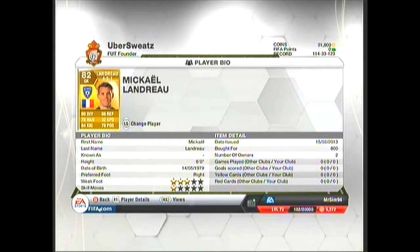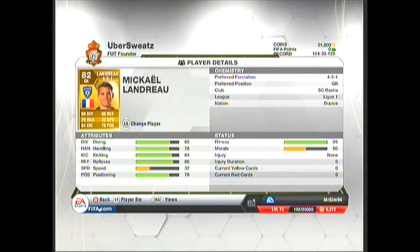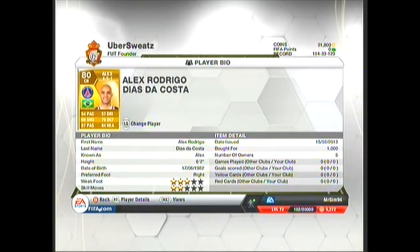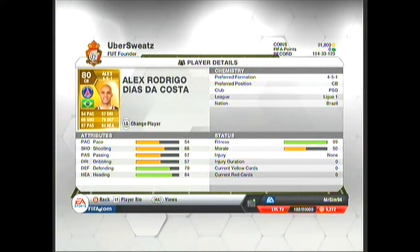800 coins for a backup keeper — pretty good stats as well, well worth it. 1k for Alex, the former Chelsea centre back, and he's got a beast of a long shot and good stats. Not very quick but he makes up for it in all the other areas, which is very good.